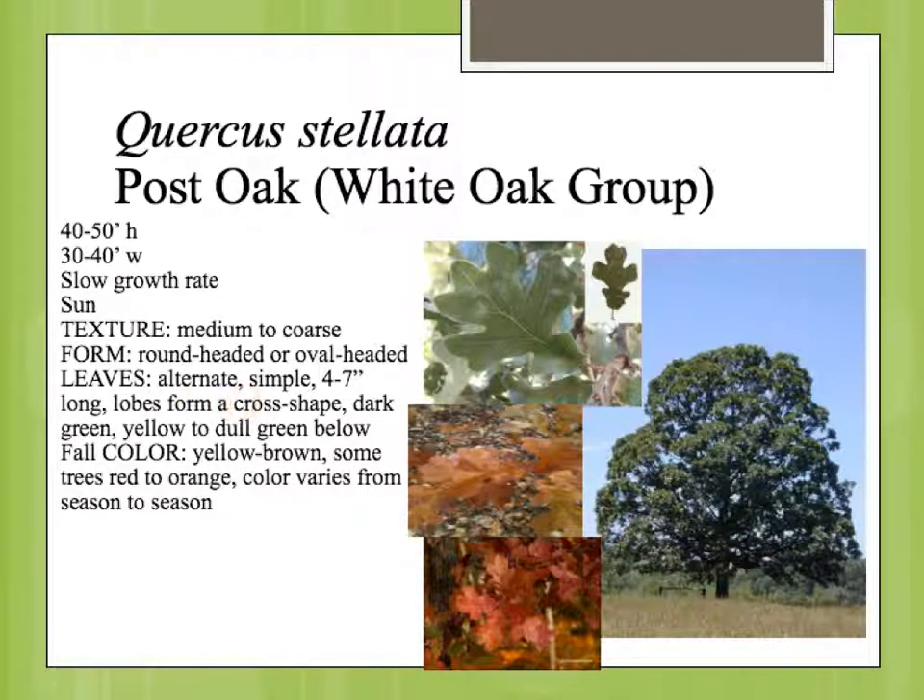The leaves are alternate and simple like the other oaks. It's in the white oak group, so it does have these lobes, but the lobes are rounded with none of the bristles at the end — no bristles or sharp teeth, just rounded lobes. The eventual shape on the leaf is somewhat like a cross, with these lobes that sort of line up somewhat like a cross.